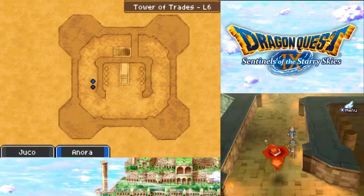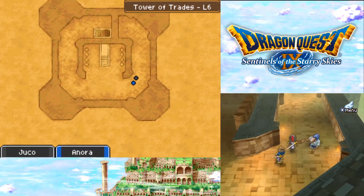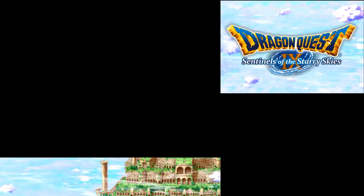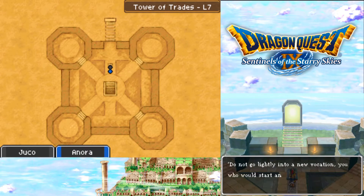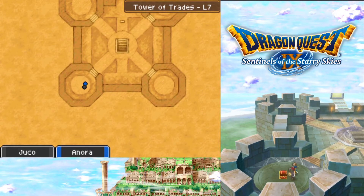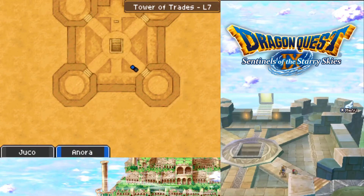Let's head upstairs. This wasn't quite the top. Gonna go upstairs. Jukka reads the inscription: 'Do not go lightly into a new vocation. You who would start anew - once chosen, your new calling will shape the rest of your days.' Interesting. There is a chest - what's in you? Another mini medal - wow. There are three mini medals in this one building. That's kind of impressive.